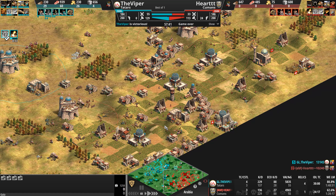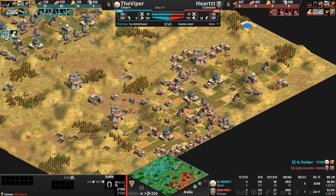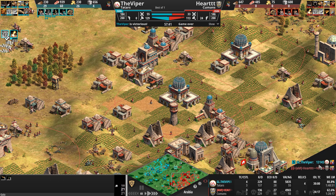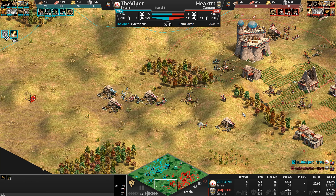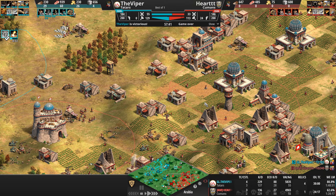He realizes he just cannot produce anything meaningful — he might not even have the Light Cavalry upgrade, definitely doesn't have resources for Hussar. He must have looked at the scores, seen the Viper is 30 points higher, and said 'I obviously can't come back from this.' Even though with a god's-eye view we can see there was still stone and resources around — there's even more stone over here.